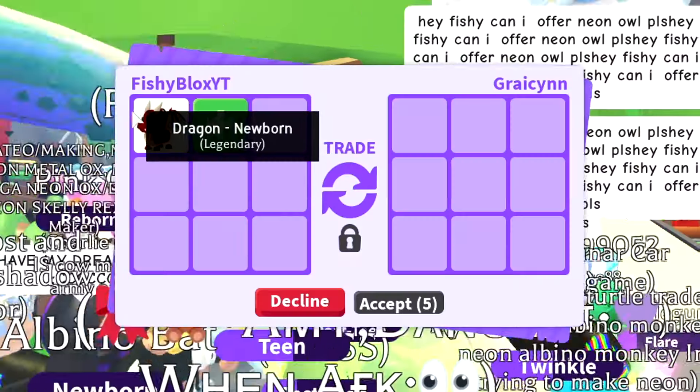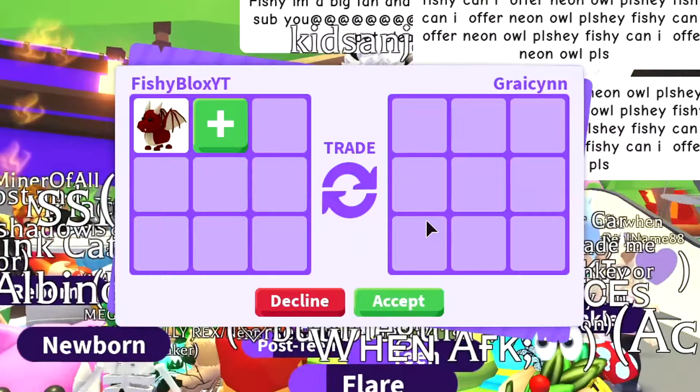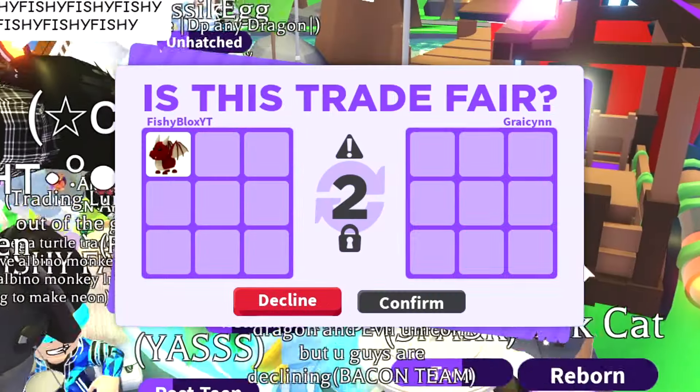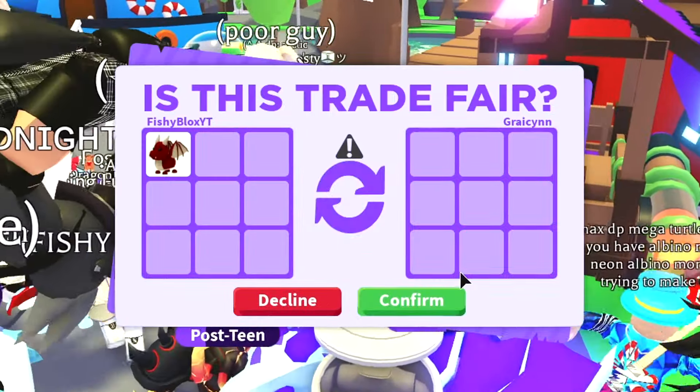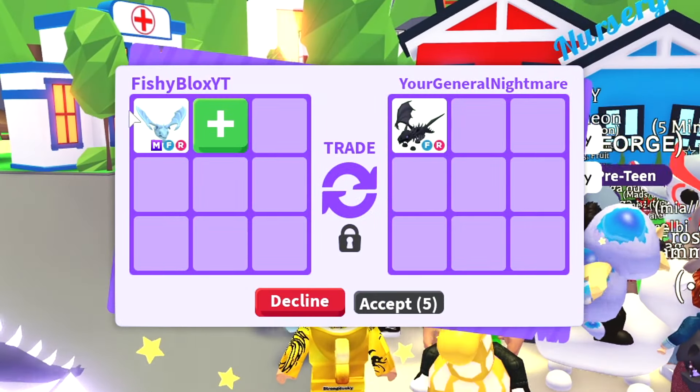Things are getting pretty crazy. I'm trying to give people wearing my merch some stuff — I'll give them this newborn dragon. I know they probably don't need it, but I want to give merch supporters free stuff. If you guys want to cop my merch, the group link is in the description. Now let's put up the mega fly ride frost dragon again.